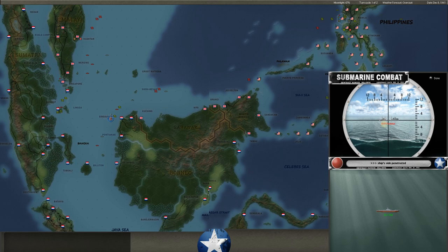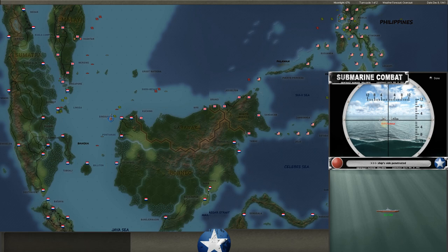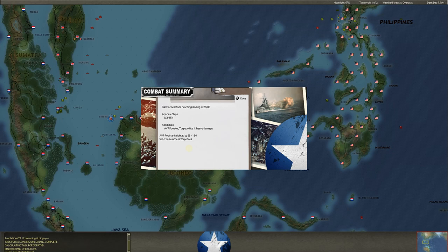SSI-154 — a Japanese sub — got into one of our plane tenders. Our AVP, the Poolster, is a plane tender meaning it can disband into a port and rearm and help support planes. Unlike against the AI, against a human player like Logrick he's got his subs in immediately — the AI is much more cautious and you can usually get more stuff out. You can see our task force coming out of Singapore trying to get out. He's already got a sub down here. The AVP Poolster is under heavy damage and will almost certainly sink.